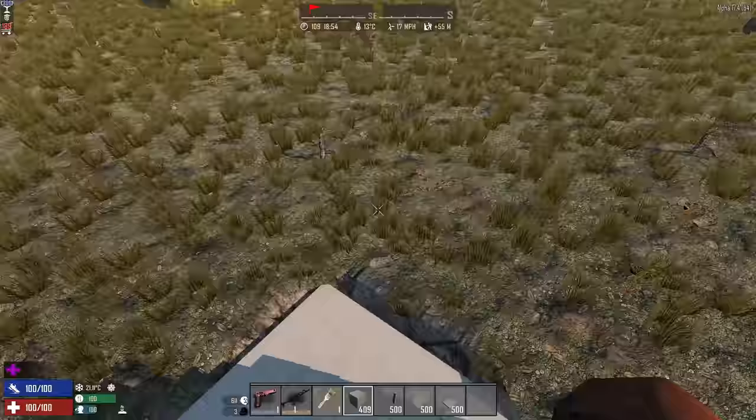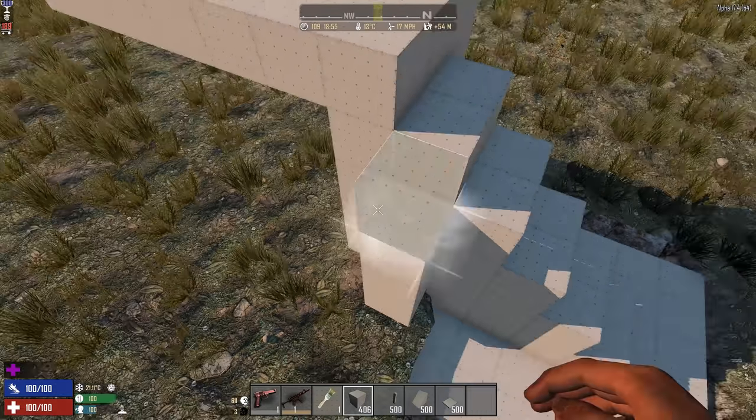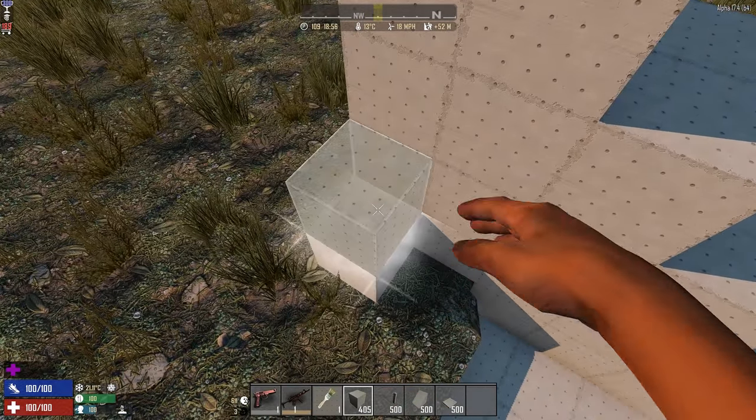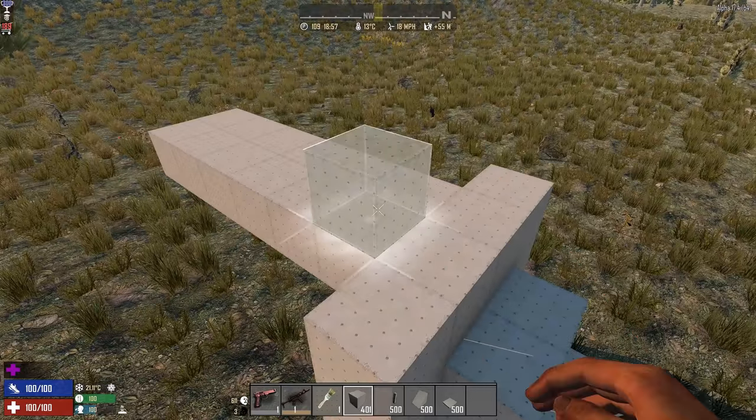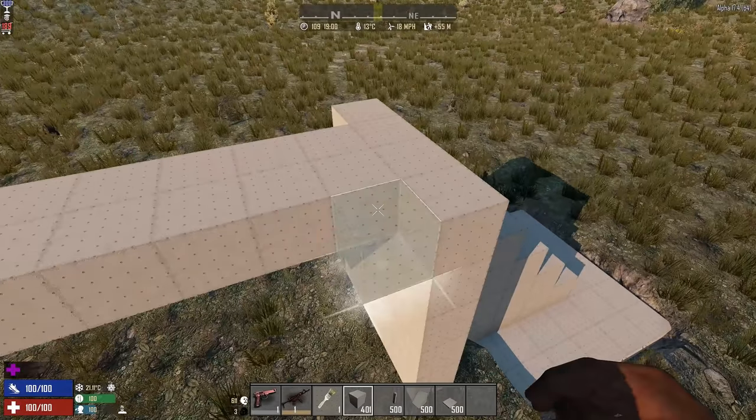So how do we build this? We need a reasonably flat area, because like any base it just makes things easier. We're going to make a staircase up — you could make ramps if you wanted to, it's really up to you. I prefer to use a staircase because it takes a little bit longer for the zombies to get up, giving us a little bit of extra time to slow them down.